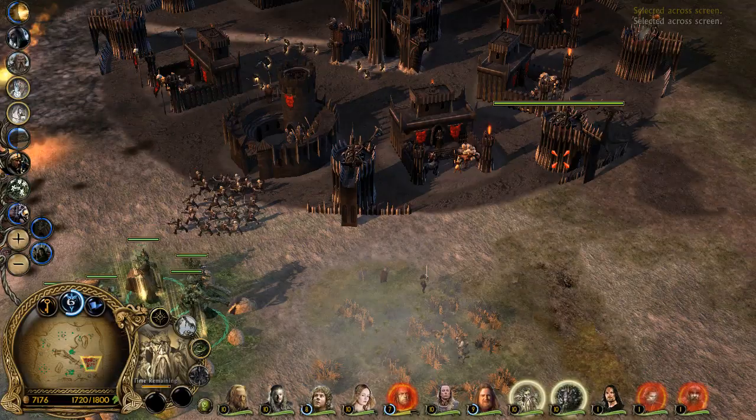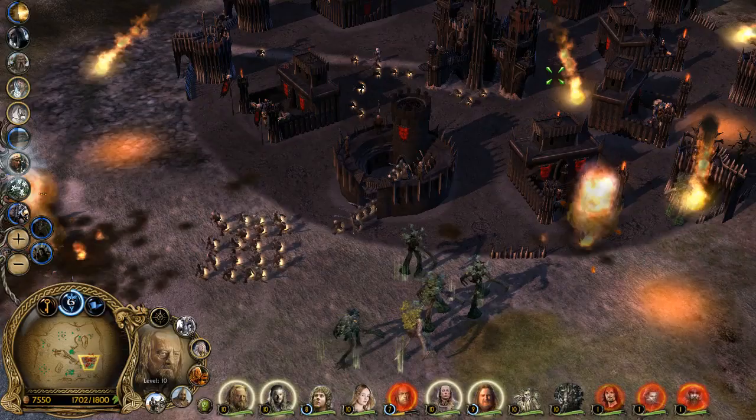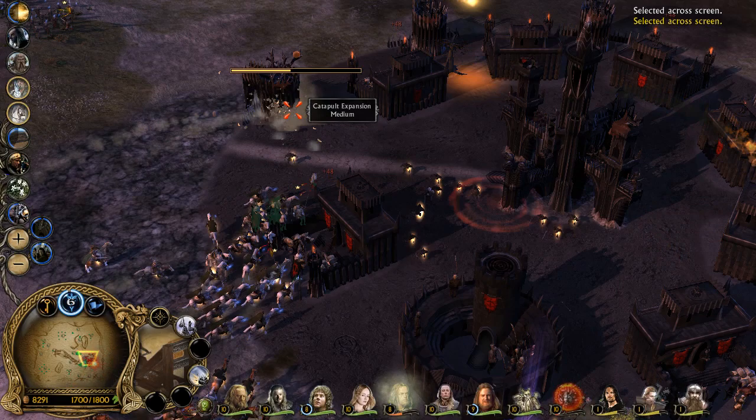Destroy those catapults. Bring up the horsemen — horsemen, attack! Hell sounds in the deep. One last time — destroy those catapults! We'll destroy the rest — just destroy the catapults. And there's a lot of catapults.